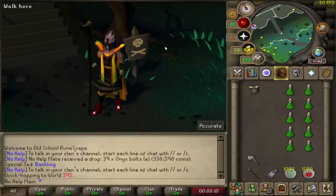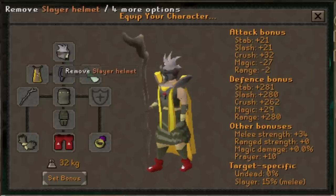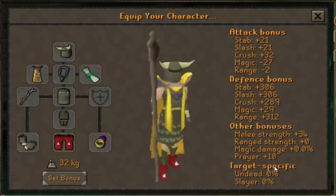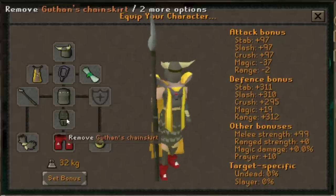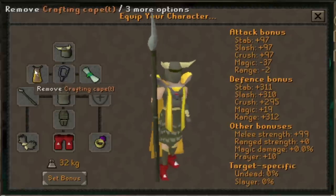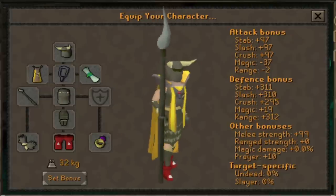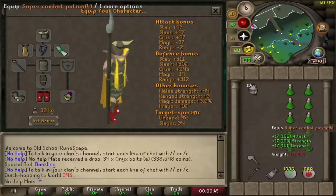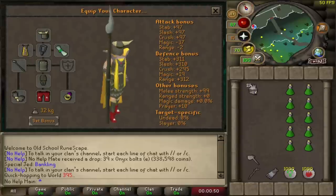The next one on this list is killing gargoyles. This will require level 75 Slayer. I bring the slayer helm just to avoid all of the other creatures getting there, but once inside this is the basic setup I'm wearing. Full Guthan's will pretty much heal you all you need, so you will never have to eat or pray. I use a crafting cape just to get out easily, and a ring of wealth helps pick up all the drops. In the inventory I bring super combat potions, some alchemy runes, and the rock hammer.